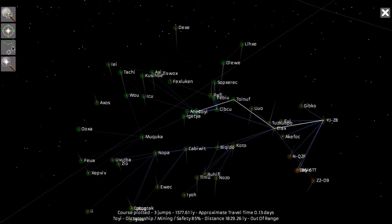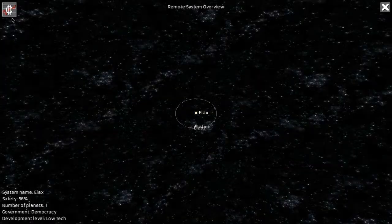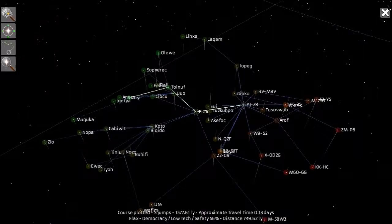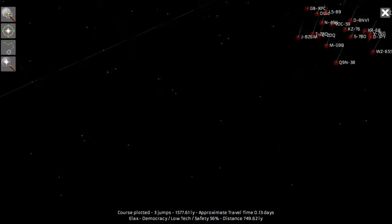One thing I want to do is set this up, but actually the next place we're going is Elax, so let me look at Elax first. In Elax there are a lot more options. Nanobots is not one of them, so we're not going to buy nanobots. The best thing for us to get here would be supercomputers — don't have room for a fusion reactor — so supercomputers would be number one, superconductors number two, maybe scanning equipment. Let's go with supercomputers then superconductors.